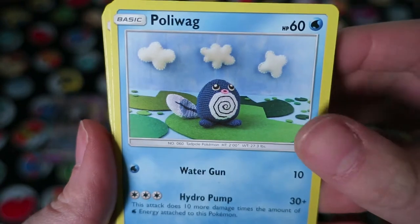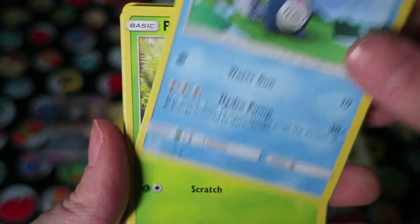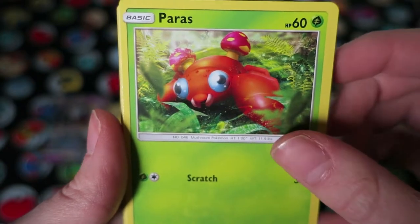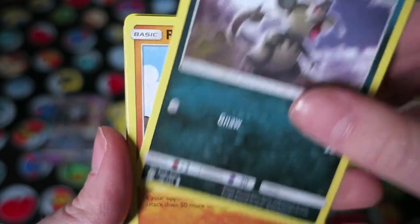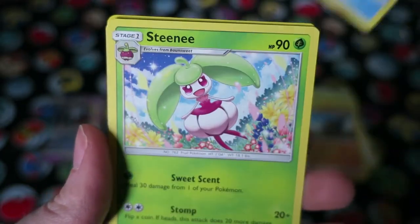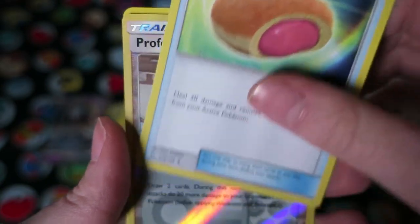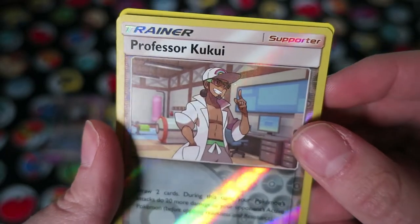We have a Grass Energy, a Poliwag — this is so cute, it's like a little knitted Poliwag — Paras, Chinchao, Alolan Rattata, Roggenrola, Poliwhirl, Steenee, and Big Malasada. That looks disgusting, by the way.